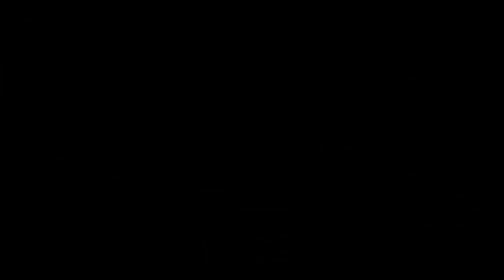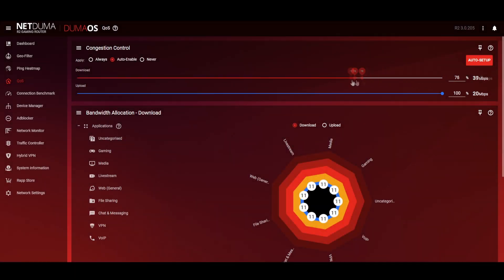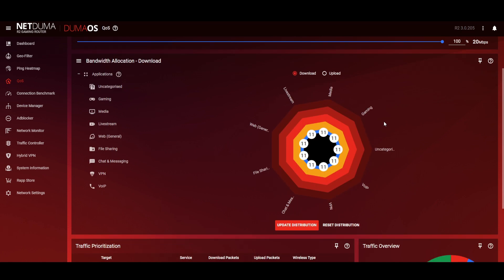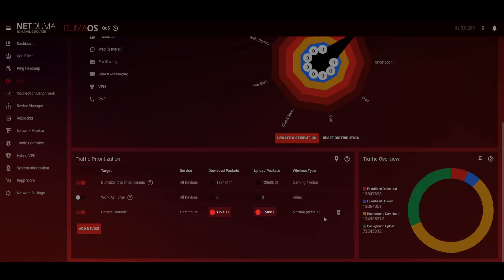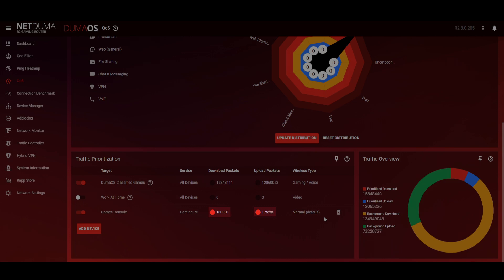Another common cause of lag is other people in your home — watching Netflix, streaming or downloading large files on your network. All of these things can cause lag, ping spikes and rubber banding. Duma OS has the tools to tackle this too, with an intelligent QoS system which consists of three features that all work together simultaneously. So now that we've got this set up with a nice low ping, we've found a server — let's jump into a game and watch the magic happen.